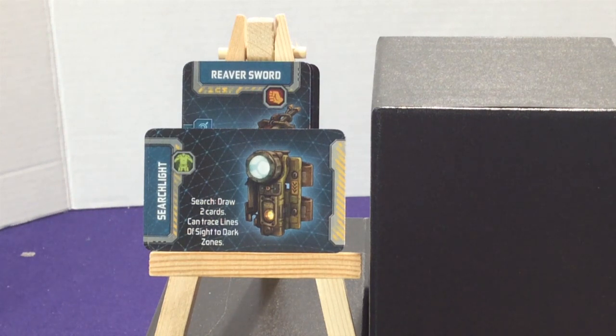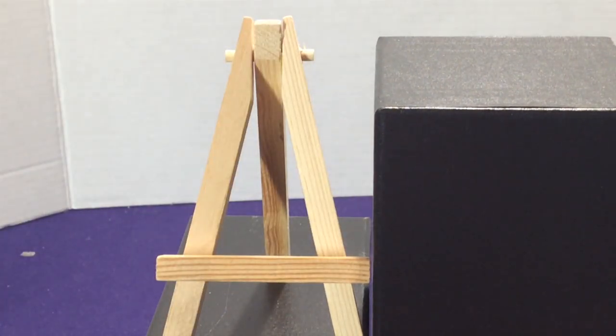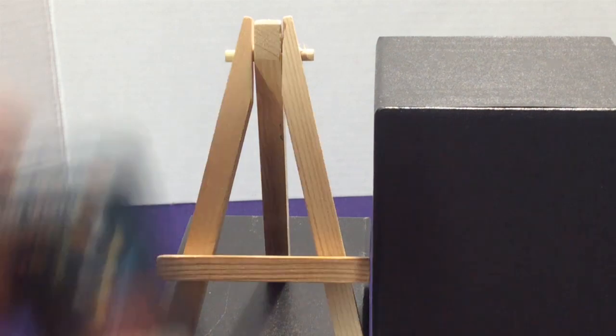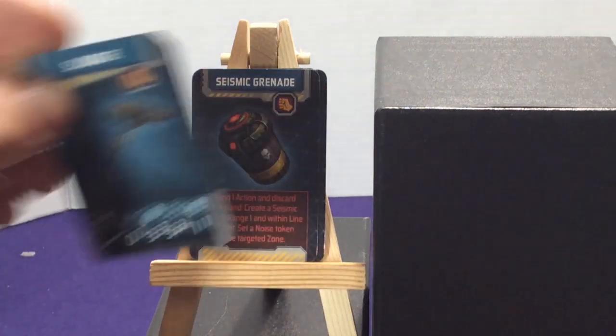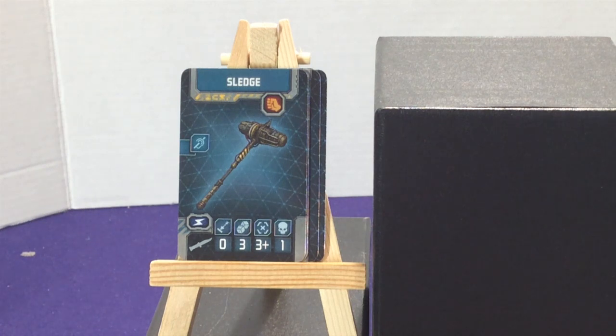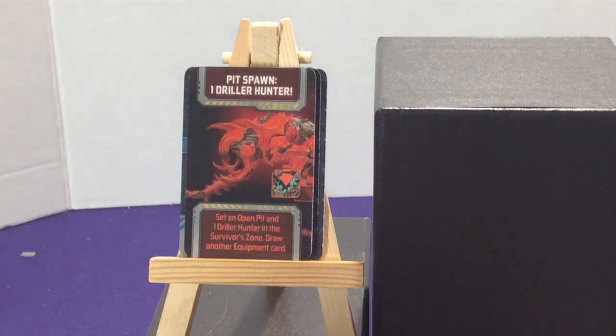Six copies of the Seismic Grenade, which replaces the flamethrower. Spend one action and discard from hand to create a seismic blast at range one within line of sight. Unlike the flamethrower which requires a caster and the weapon, you just need the grenade, though it does take up a hand slot. Three copies of the Sledge — three dice, three-plus accuracy, one damage. Then the last cards are surprise cards in the equipment deck: two copies of pit spawn driller hunter, two of pit spawn driller tank, and two of pit spawn driller worker.